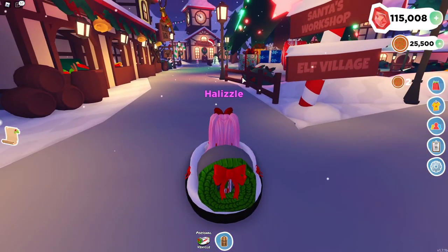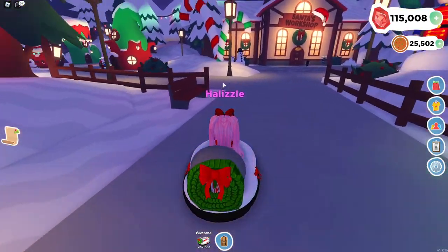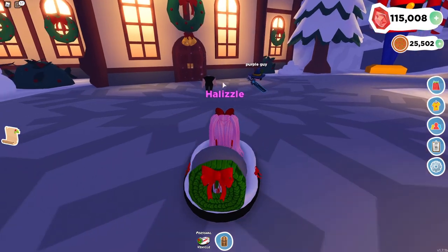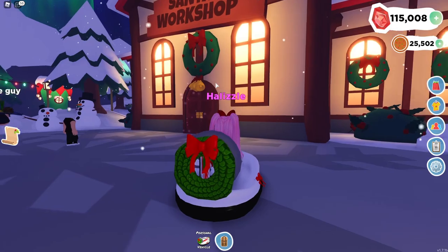So to recap: number one is finding Christmas cookies around the map, number two is getting cookies from the wheel, the third way is Christmas caroling, and the fourth way to get cookies is working — so if you go to Santa's Workshop over here, this is kind of what it looks like.